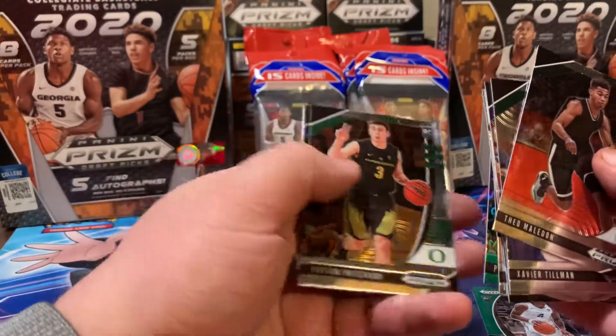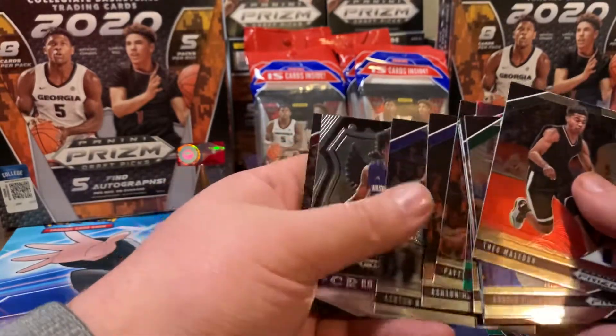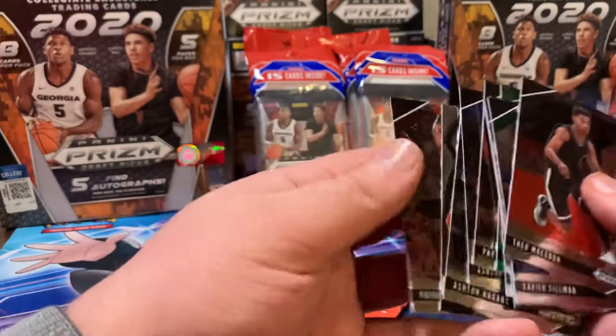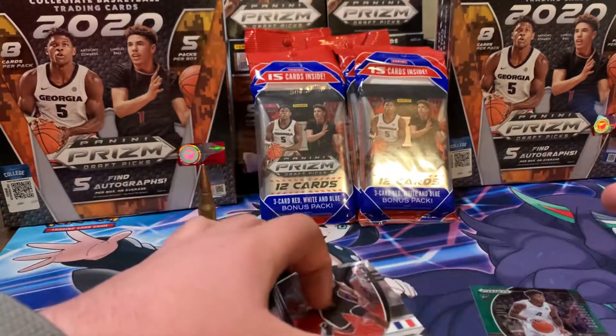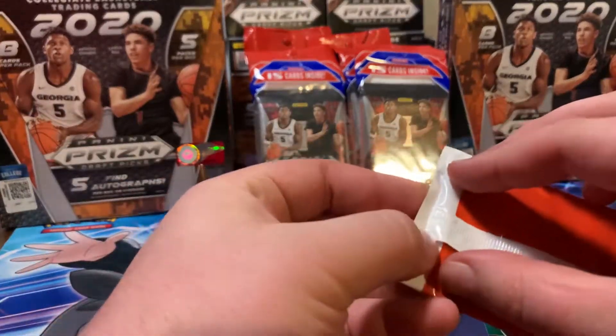We got a Peyton Pritchard, Ashton Hagen, Ashton Hagen, Jayden McDaniel, and Patrick Williams. So far, that auto is the best card. Never heard of Tyreek Jones, but maybe he's good. Maybe he's not.